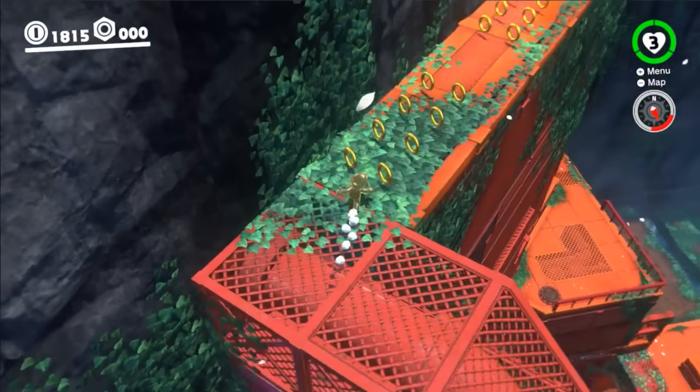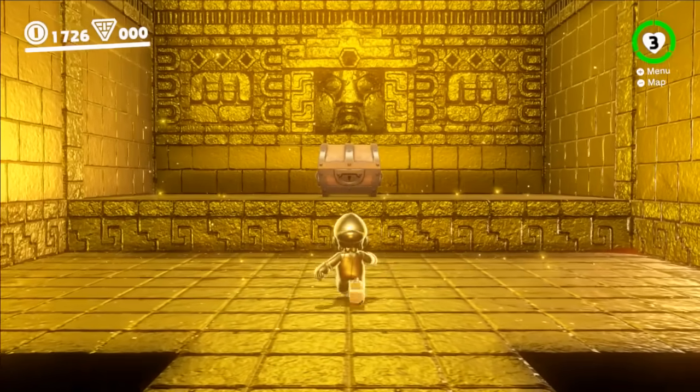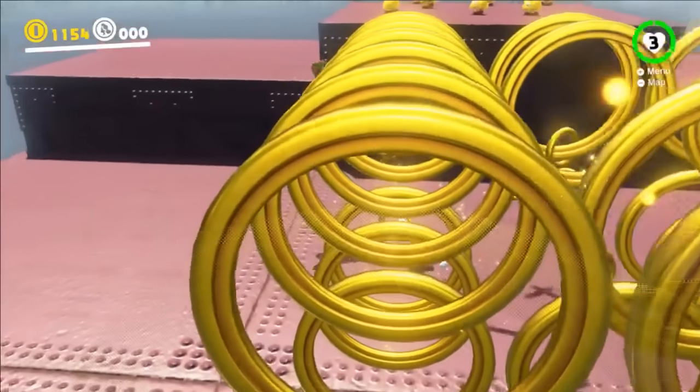Mario can also become richer faster by finding more custom rooms made of pure gold hidden throughout the game. There's even a small chance that every time he enters a pipe, the whole zone will be filled with savory coin rings ripe for the taking.